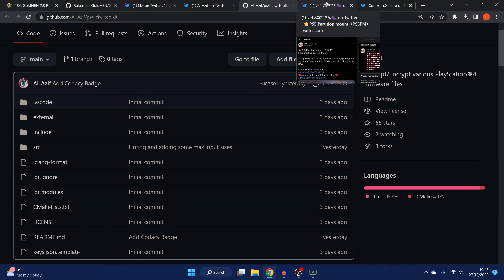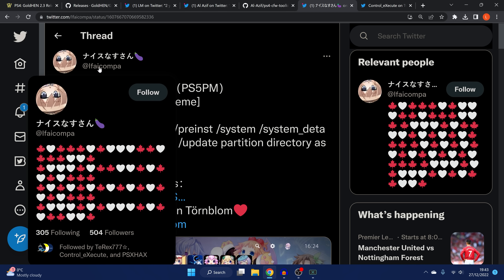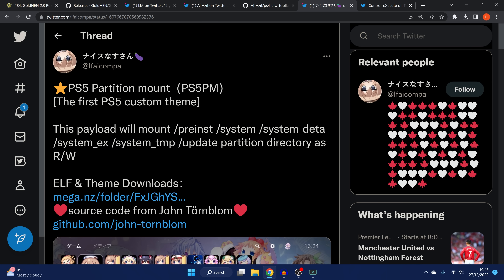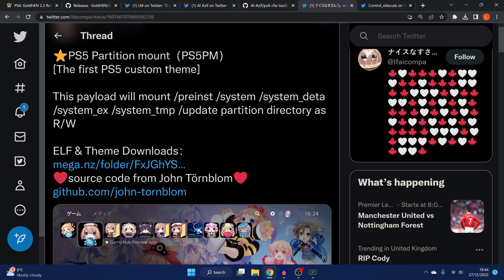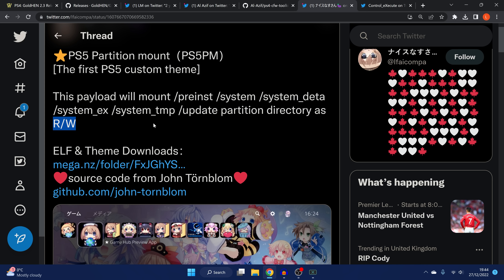Moving on to PS5 news — we have a PS5 partition mount payload. This payload allows you to mount various folders with full read-write access to directories that we haven't had access to until now. Previously, if you loaded the FTP payload on the PS5 and tried to do anything in these directories, it would not allow it — you could extract files but couldn't create new folders, delete files, or replace files in those directories.